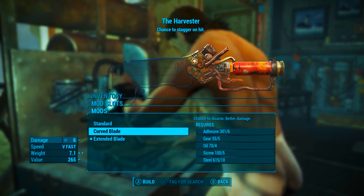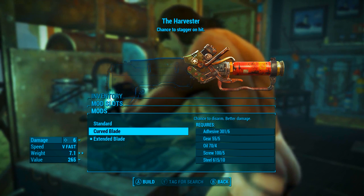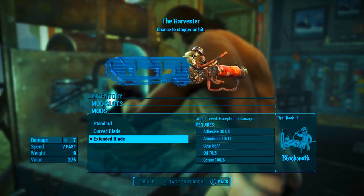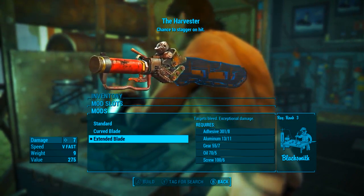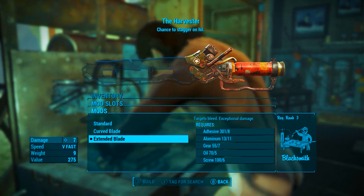There is only one mod slot and we could put the curved blade on it, which gives a chance to disarm the enemy, but with the Harvester's legendary effect the disarming effect is kind of rendered useless. So instead we're going to be going with the extended blade modification, which targets bleed and gives exceptional damage.